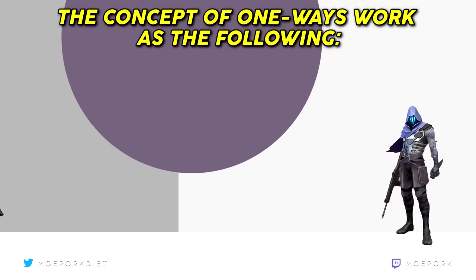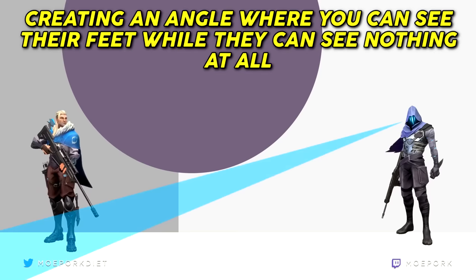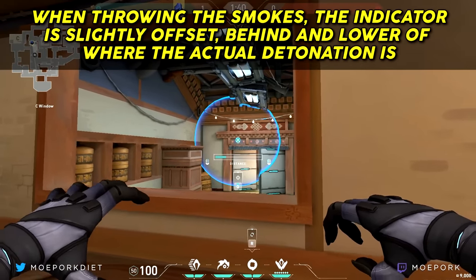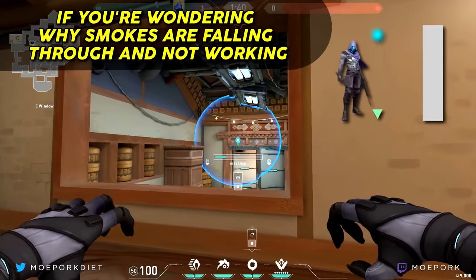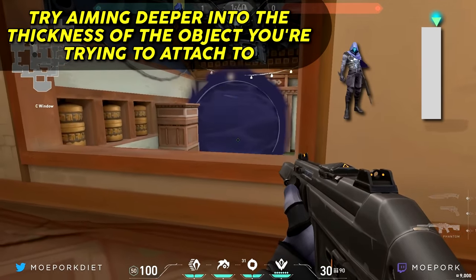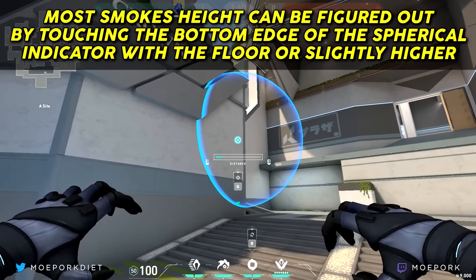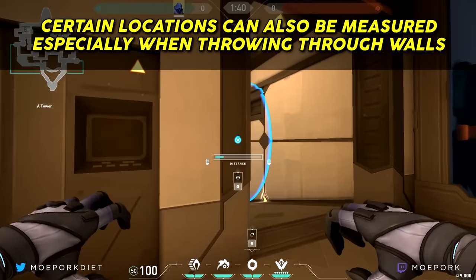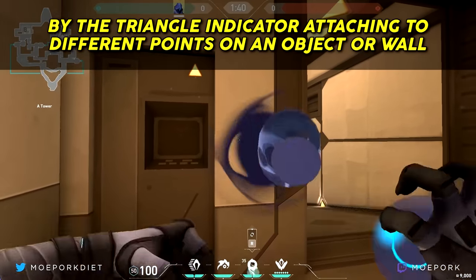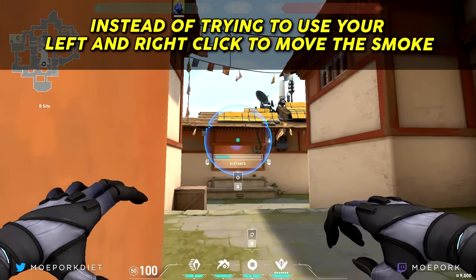The concept of one-ways works as follows: you're looking for positions where your opponent is forced to be closer to the smoke than you are, creating an angle where you can see their feet while they can see nothing at all. When throwing the smokes, the indicator is slightly offset behind and lower of where the actual detonation is. If smokes are falling through and not working, try aiming deeper into the thickness of the object. Most smokes' height can be figured out by touching the bottom edge of the spherical indicator with the floor or slightly higher.